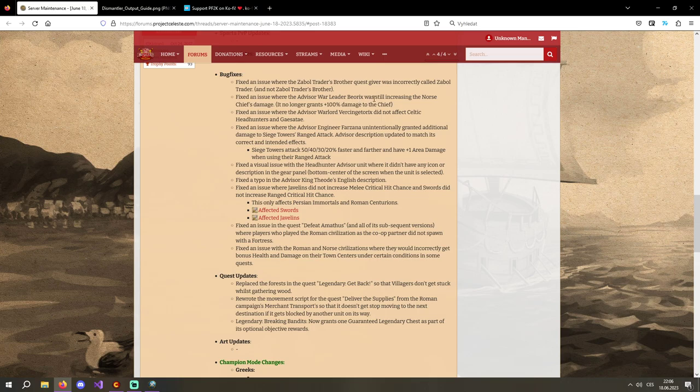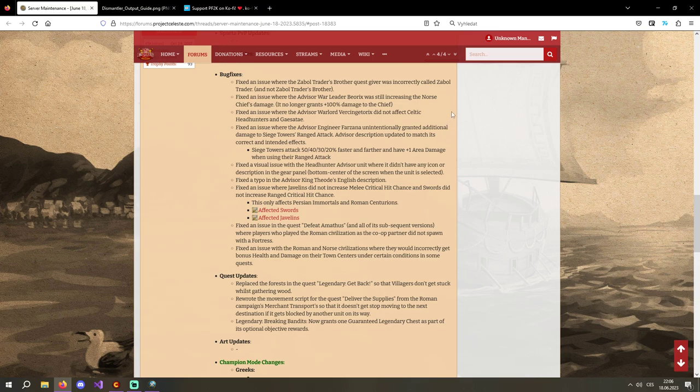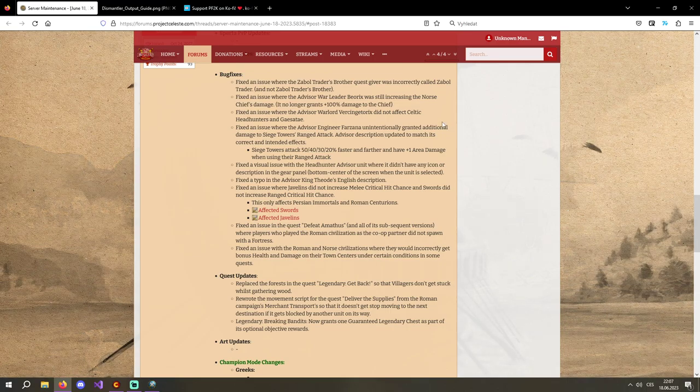Fixed an issue where the advisor War Leader Biorix was still increasing the Norse chief's damage — it no longer grants +100% damage to the chief. I'm still angry about this change. I'll explain why I don't really want to pick Teod in the next video when I do the Norse advisor sets, but yeah, no more smashing power for my chiefs. Unfortunate.